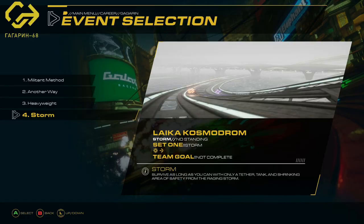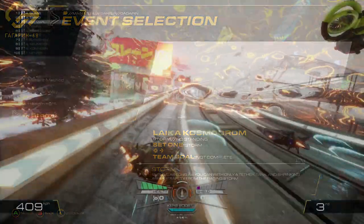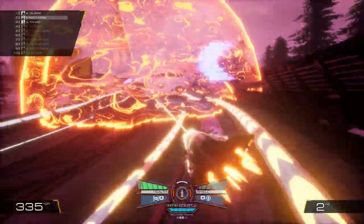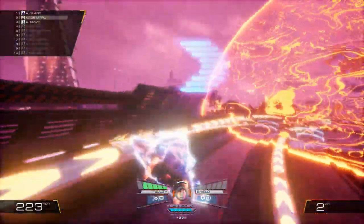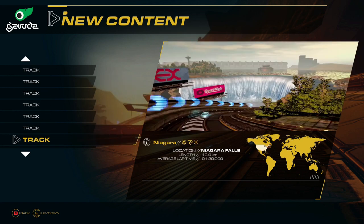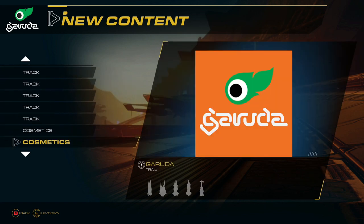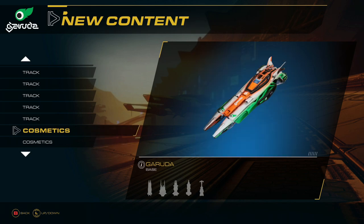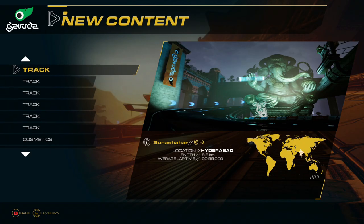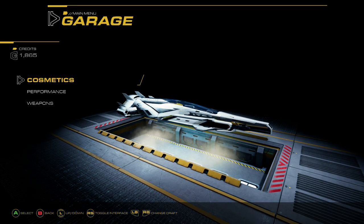The game even offers a unique take on the battle royale genre where an energy dome decreases in size, damaging everyone outside until there is only one racer left. Once you win certain events, you unlock new tracks, track variants, and cosmetic items to be used in any game mode. You are also given the option to unlock these items using the currency earned throughout the game. Credits can also be spent in the game's garage mode.